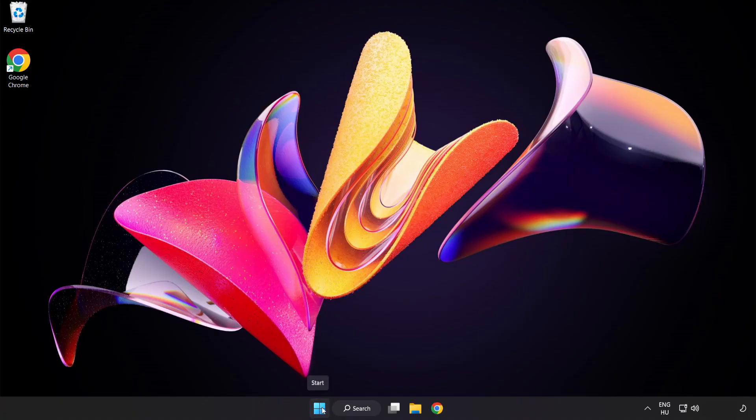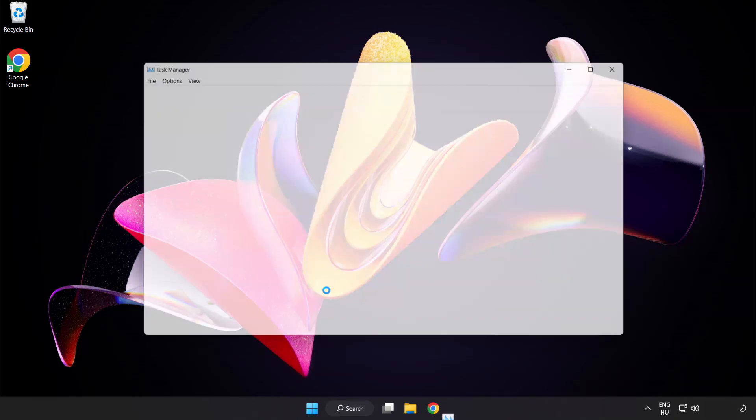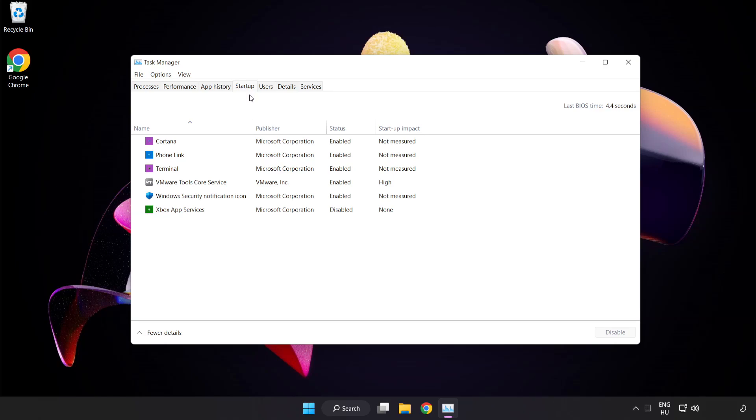Right-click the Start Menu and open Task Manager. Click Startup and disable any applications that are not being used. Close the window.